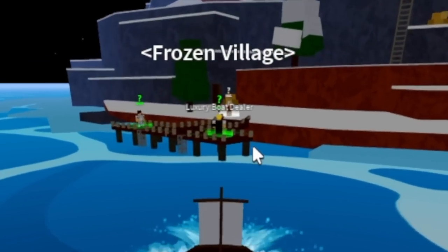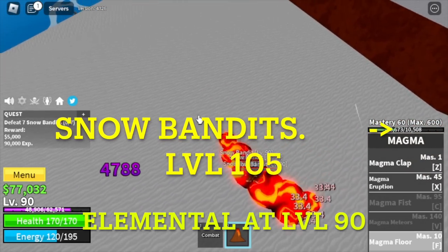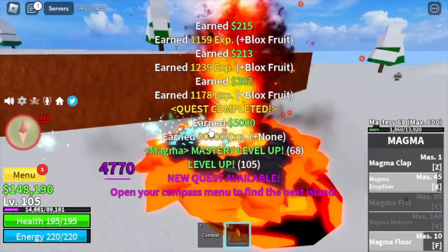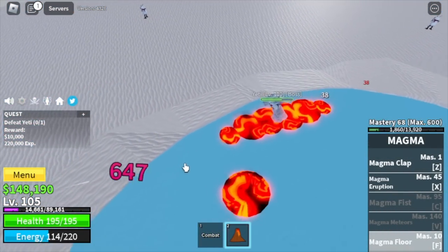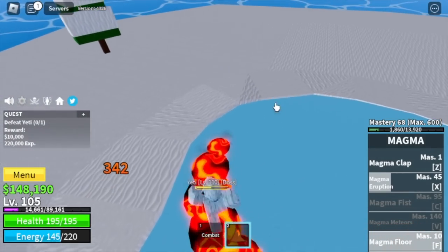Next island is the Frozen Village. For your target, Snow Bandits — same strategy, F skill is enough to defeat them. You're gonna do this until you reach level 105. After that, next target is the Yeti. You server hop until you reach level 130. It's very easy to defeat again — just F skill, and that is enough to defeat him. Just don't go back because he will really hit you with his skill.